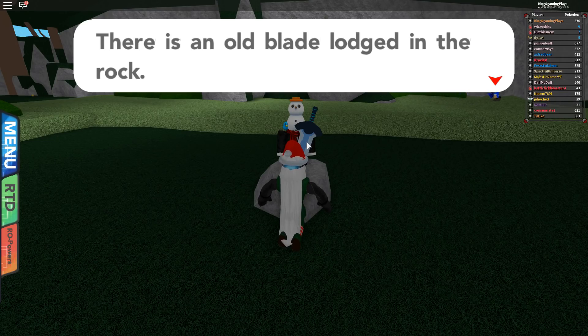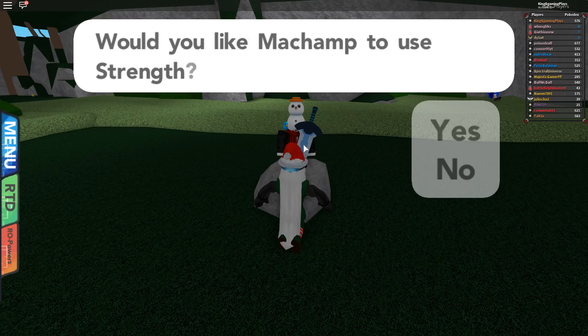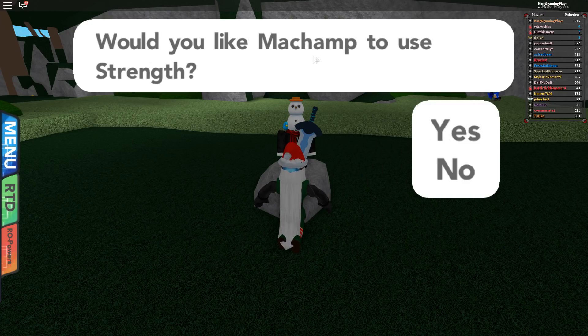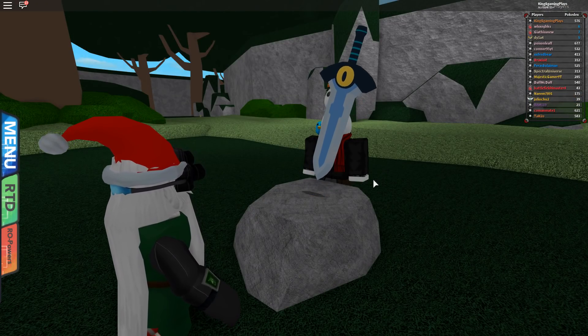There's an old blade lodged in the rock — it appears that pulling it out will not be easy. And there it says: would you like Machamp to use Strength? If you don't have Strength, it will not say this. Let's click Yes. Machamp used Strength.